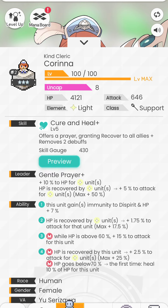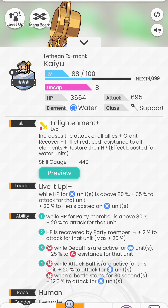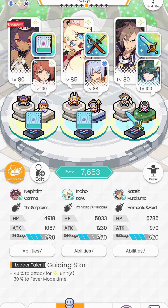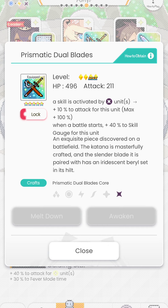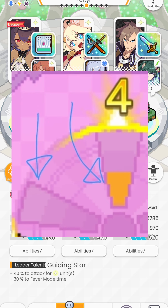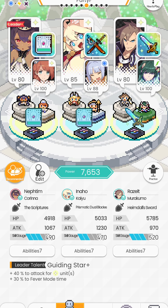Korina heals five procs of HP with a skill gauge of 430. The most efficient healer right now is Dorothea — skill gauge of 340 for five ticks of heal — however, Dorothea does 20% damage to all your allies when she uses that skill, so there's juggling of HP. I don't want that because Razelt needs to be topped up all the time. Kayu is the second best regeneration ratio unit; she adds extra attack, but debuffs allies with negative resistance — that's where Razelt comes in to clear that debuff. My objective is to ensure that the skill gauges of unit 1 and unit 2 are pretty similar. I'm giving Christmas in a Hole the Prismatic Dual Blades, which gives her an additional 40% to skill gauge at the start, so I can stagger unit 1 and unit 2 and maintain fever.